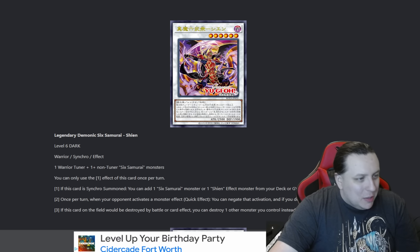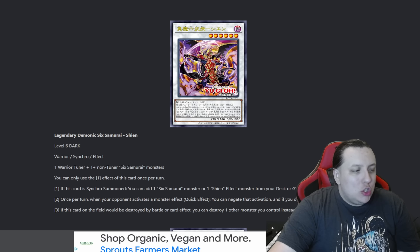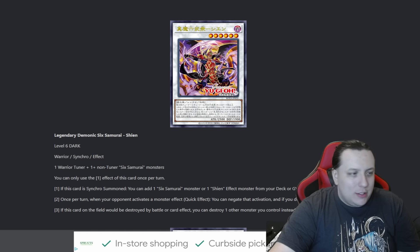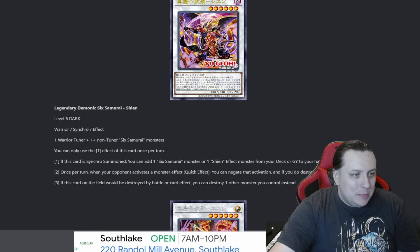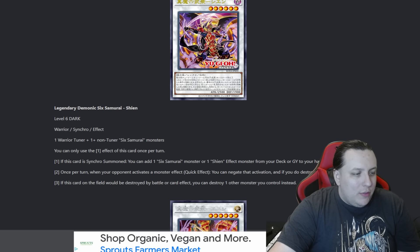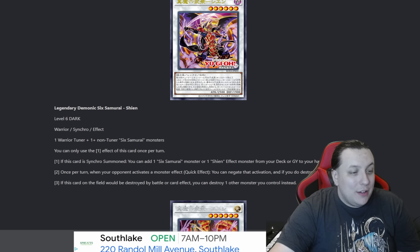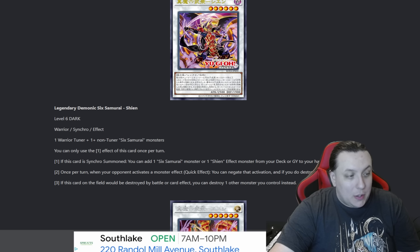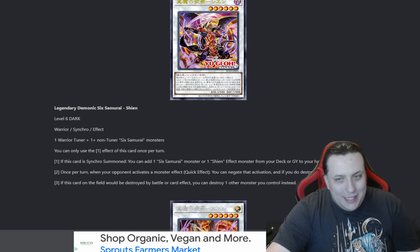Okay, Legendary Demonic Six Samurai Shien — level six warrior synchro, dark, 2500 attack, 1900 defense — requires a warrior tuner and one or more non-tuner Six Samurai monsters as material. You can only use the first effect of this card once per turn. If this card is synchro summoned, you can add a Six Samurai monster or Shien effect monster from your deck or graveyard to your hand. Once per turn, when your opponent activates a monster effect as a quick effect, you can negate the activation and if you do, destroy it. And if this card on the field would be destroyed by battle or card effect, you can destroy one other monster you control instead.